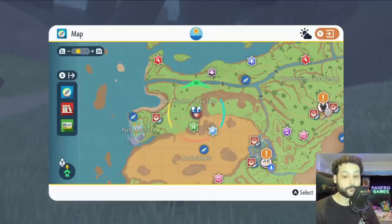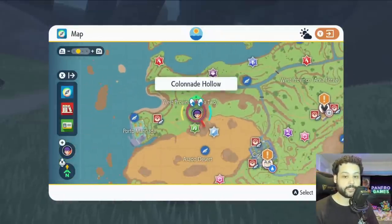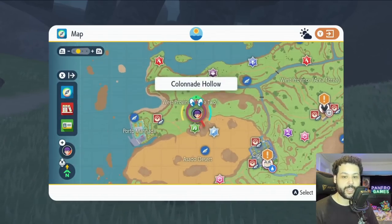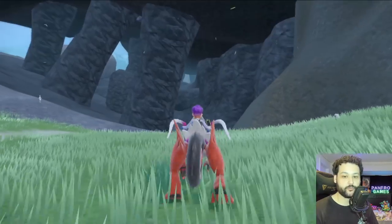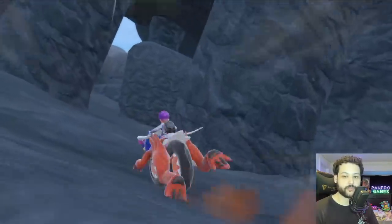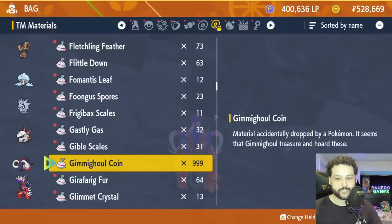The last chest form I found — there may be others — is just south of the lake area. Fly to the Hollow Zone which is north of the desert, go into the cave, and in the cave you'll see a Gimme Ghoul chest form on one of the rocks on the right side of the wall.